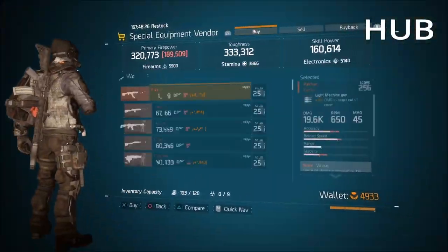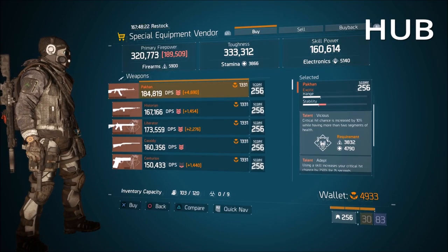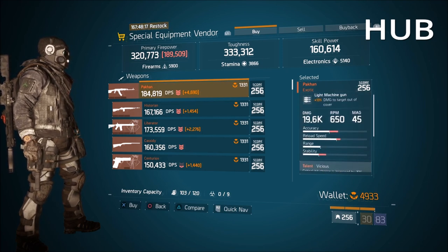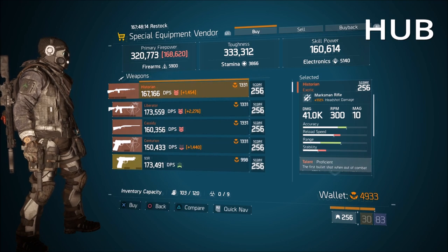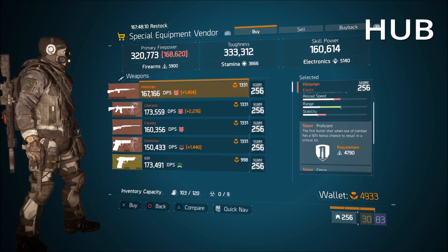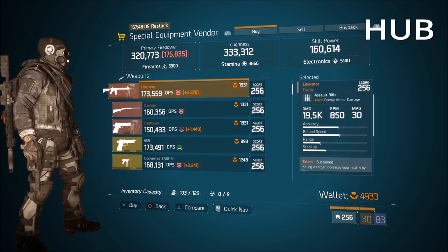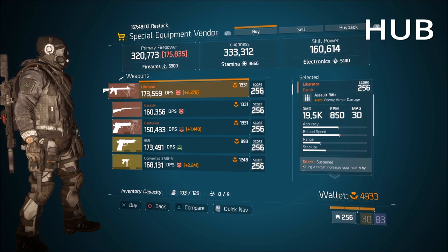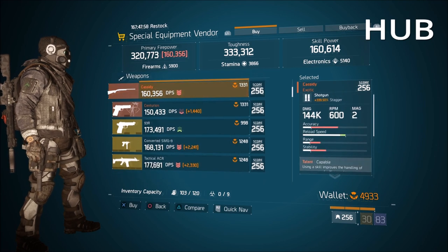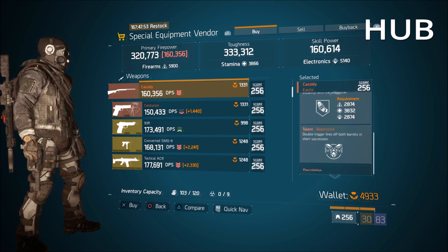Exotics for the week: Pecan has 13% damage to targets out of cover with Vicious, Adept, and Pecan — not too bad, even though Adept is getting a nerf. You could swap Vicious for something else. Historian has 172% headshot damage — that's a max roll — with Proficient and Fierce. Liberator has 20% enemy armor damage with Sustained, Focused, and Fierce — pass on that. Cassidy: 339% stagger with Capable and Meticulous Boomstick.